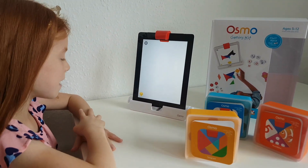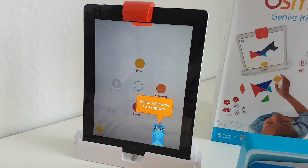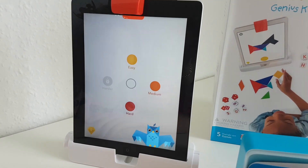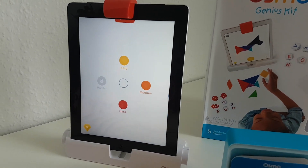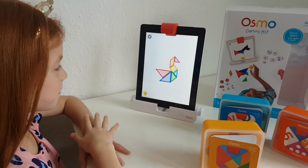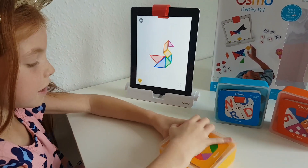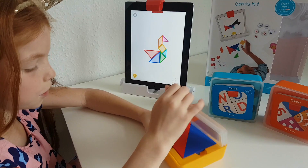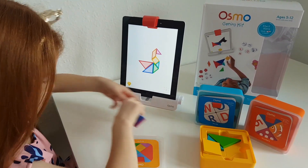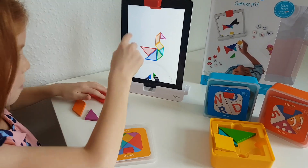So we're going to hit play and see what we have to do. Welcome to Tangram - choose a level to start your journey. Let's go for easy first. Let's get all our pieces out, then we have to try and make this shape with all these colourful wooden pieces. We're going to put them just here and then make the shape.